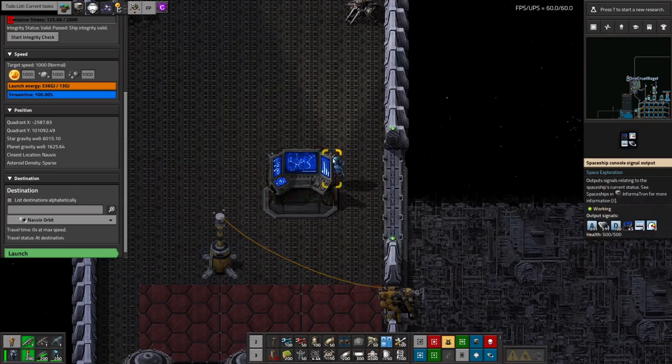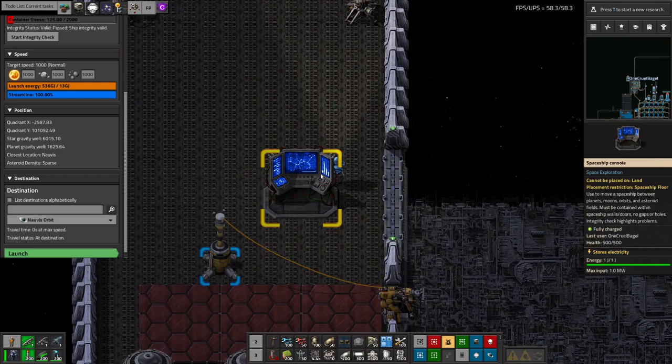The output allows the ship to give you useful information, such as where it is, how far to the destination, or its current speed. The input allows you to give it instructions, such as where to go next and when it's time to take off. There is some overlap between what signals are used for the inputs and outputs, so make sure you don't accidentally link the two together.